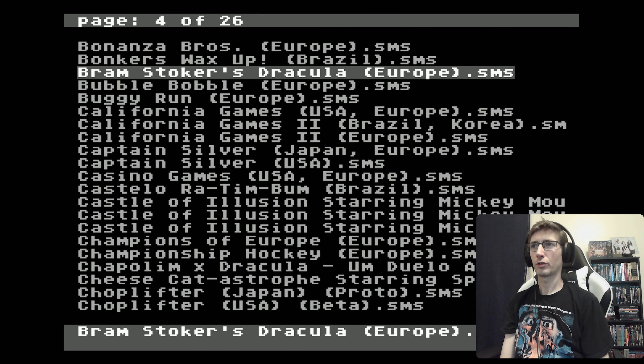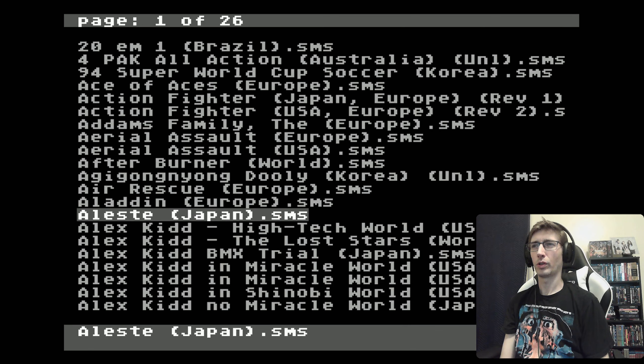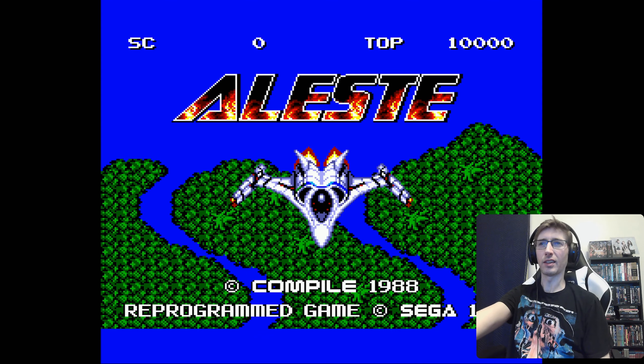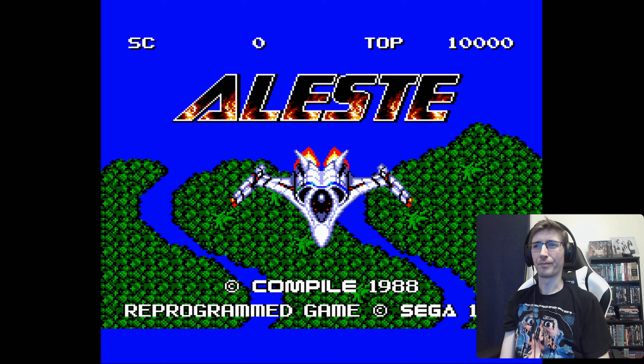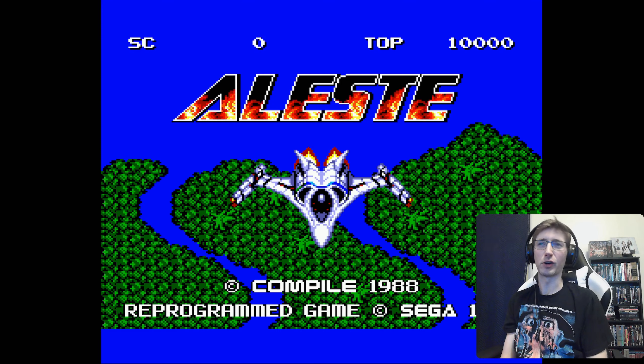Let's try out some Alex Kidd. As you can see, Master System games will add junk on the sides, top, or bottom — occasionally just a colored bar. You can use settings on the Mega SG to cut that off, but it's constantly changing screen to screen and game to game. It doesn't really bother me so I just leave it alone, but you can fix it if you want.